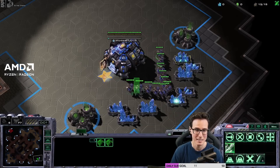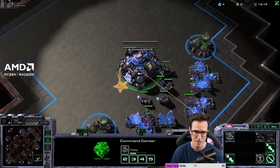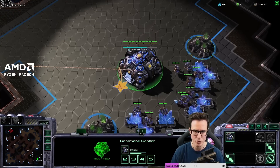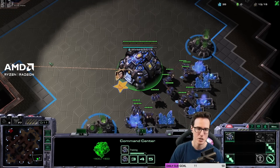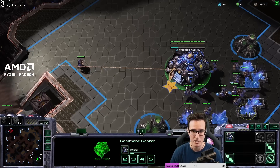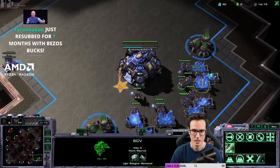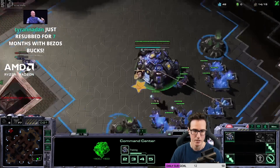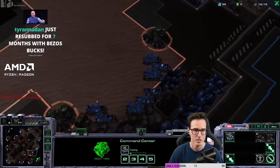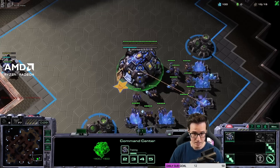All right guys, we're going into our first game. We're going to be starting against a Diamond Terran player — Diamond 3, almost Diamond 2, about 3,400 MMR. Let's just go through the build. Always rally the first SCV to the ramp, build a depot. Then we are going to go straight to build the barracks there. Setting up camera locations at the start — second base, third base, fourth base, and a fifth base down the bottom.